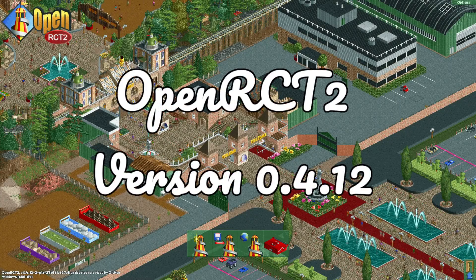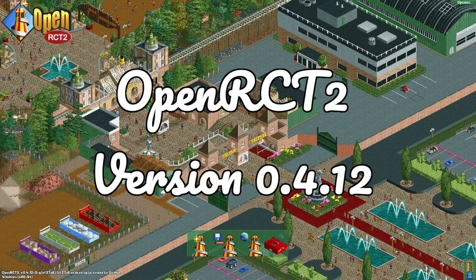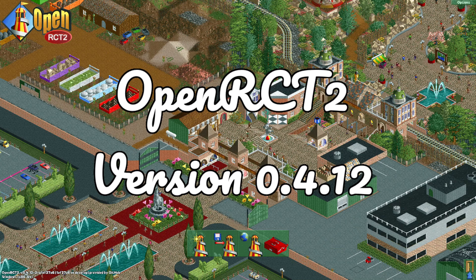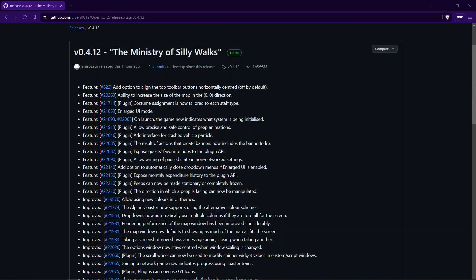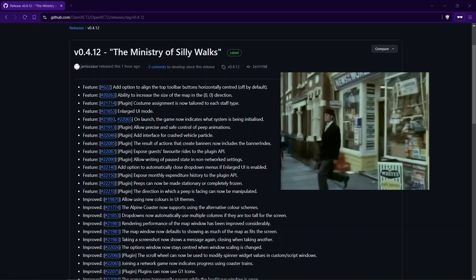A new version of OpenRCT2 has released: version 0.4.12. In this video I will take you through some of the most exciting and interesting changes that have been done in this version of the game. Right here you can see the changelog for version 0.4.12, and the developers called it the Ministry of Silly Walks.